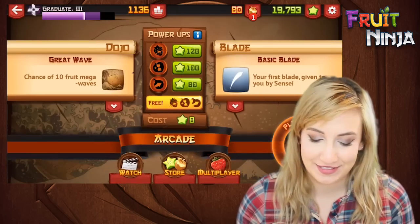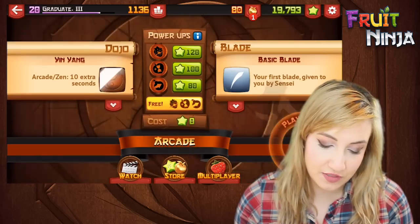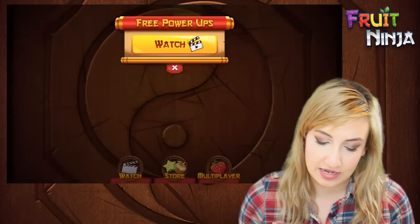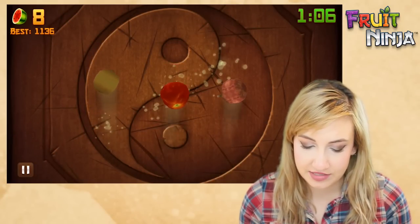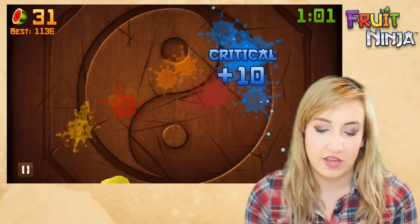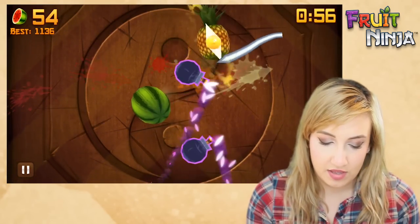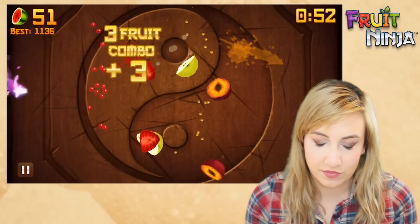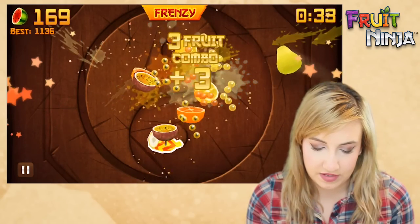I have more dojos to try. Next up is the Yin Yang dojo, which in arcade mode gives you ten extra seconds. Extra seconds means extra points, so let's see how that one goes. We've got the Yin Yang background. As you can see, we just start with the ten extra seconds at the beginning — it doesn't give them to you at the very end or anything, you just have them from the start. Other than that, it's just a basic game of Fruit Ninja unless you're using a special blade, which I'm not just to keep things pretty basic.